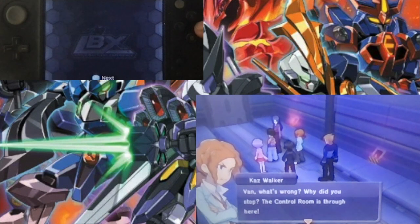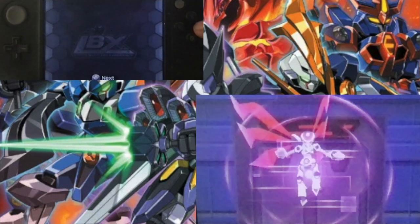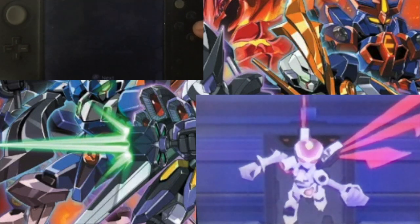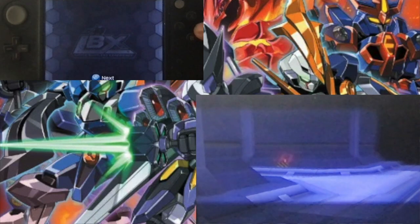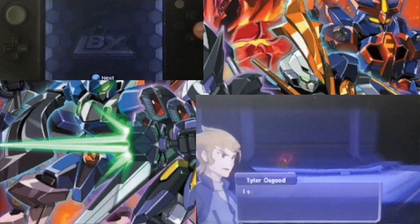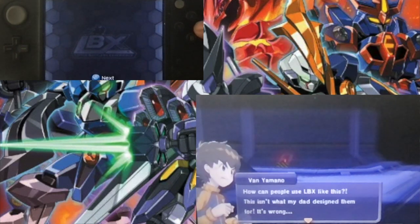Van, what's wrong? Why did you stop? The control room is through here. I know, I just got a weird feeling. Van, behind you! A new LBX model? No way. We're finding a new LBX — no visible controller. The AX03, code name Fairy. Commence interruption. AX03? The upgraded version of the AX00? So they finished it already? Fairy is an LBX capable of autonomous movement — it's based off of V mode. This has to be the finished product. There's no doubt there's a link between Fairy and the NDR's Fairytale Project. How can people use LBX like this? This isn't what my dad designed them for. It's wrong.